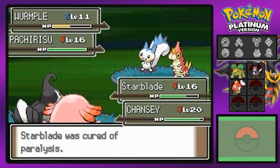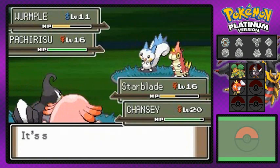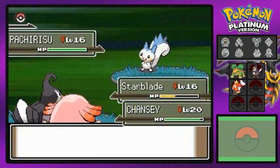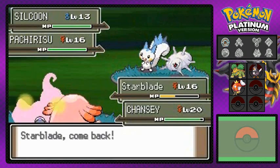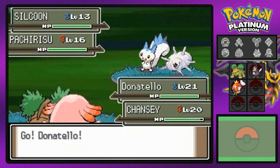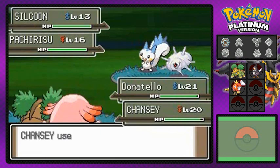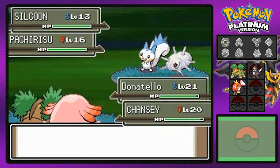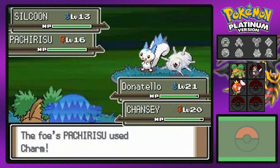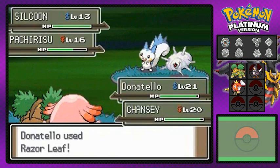I have to use my Paralysis Heal because I don't want to be defeated. This Pachirisu keeps going with Spark — flying type isn't very effective. Egg Bomb hits Wurmple and the Bug Catcher comes out with a Silcoon. I'm going to have to switch Pokemon. Pachirisu is one of the most annoying Pokemon I've battled in the Sinnoh region. Silcoon uses Harden, so let's go with Razor Leaf to hit both Pokemon.